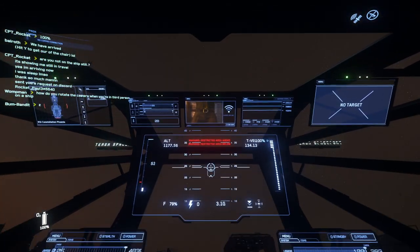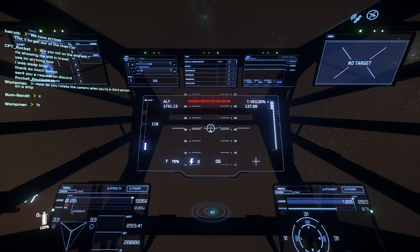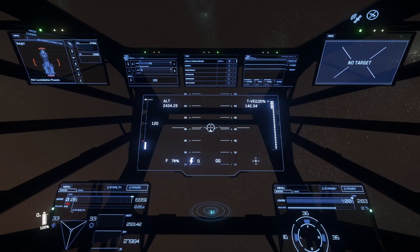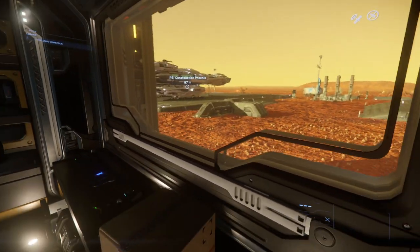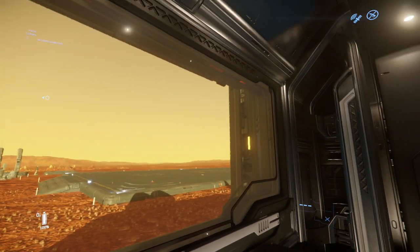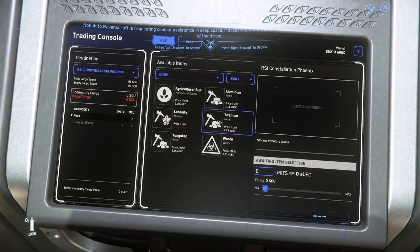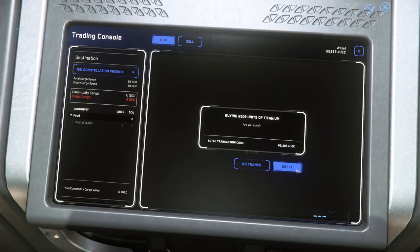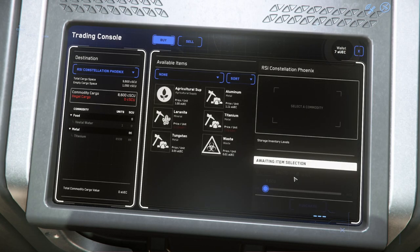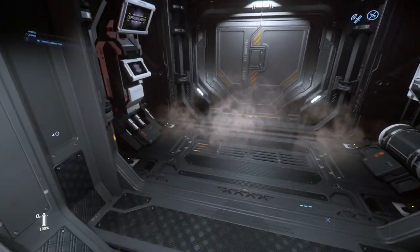I find talking about professions in Star Citizen and how to make money to be only relevant for one day in one month of one patch, because being still in alpha, things change greatly. I want to talk about trading, because trading has a lot of risk involved. There's too much server instability today for me to tell you to take trading as your primary source of UEC. I would diversify — run boxes, do bounty hunting, take personal missions and clear out bunkers. Fun is the true payout for Star Citizen today.